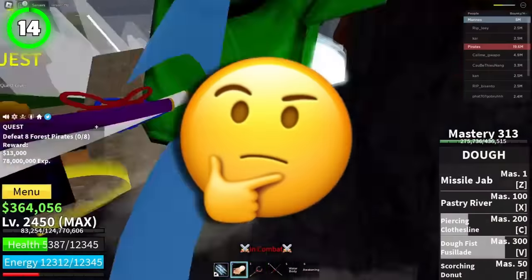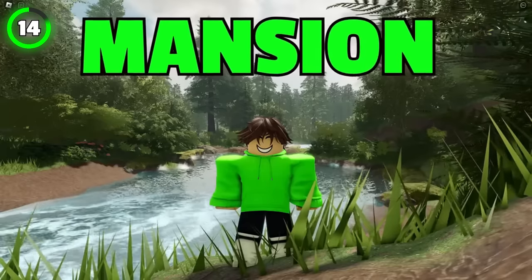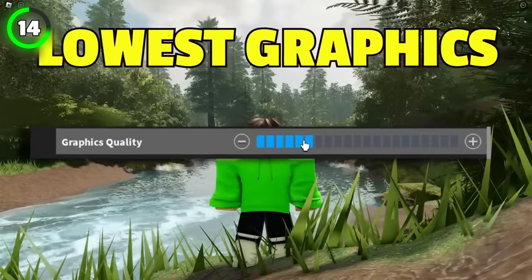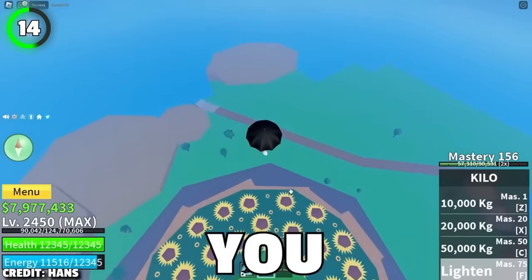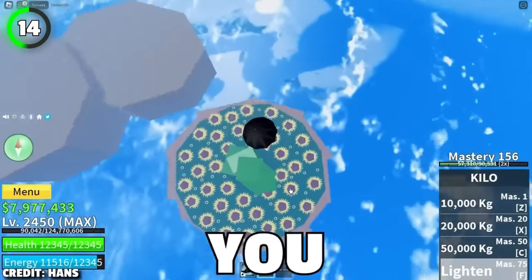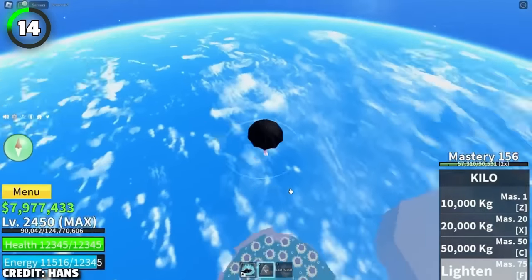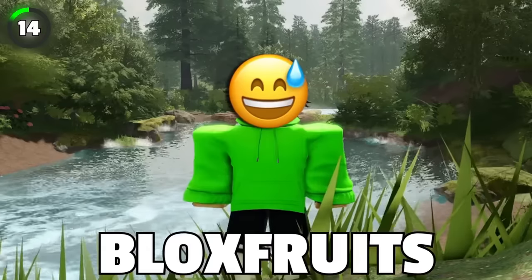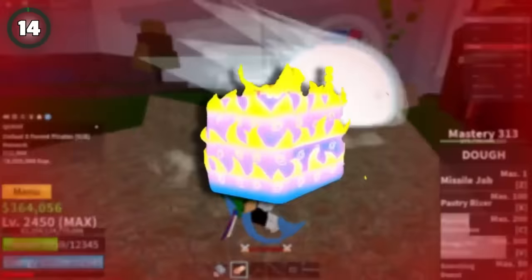If you're curious and want to find out what the Bloxfruits map is made on, go to the mansion on the second sea, put your graphics at the lowest level possible, and jump up in the sky as high as you can using Kilo's F ability. You will freeze midair and look around you — it's a globe. Hopefully One Piece doesn't sue Bloxfruits for copyright since the map is still sphere-shaped, not a cube like all the fruits.